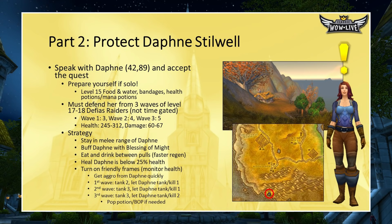Daphne's house is in a far-out-of-the-way area in an orchard in extreme southern Westfall. Run like you're heading to the Deadmines, past the main entrance and the back entrance. When you come out of the back exit, make a left and head straight back to reach the orchard. Talk to her, accept the quest, and she'll run to the house and grab her gun — because she's about to be assaulted by Defias raiders. Make sure you bring food, water, health pots, mana pots, and bandages because this is a three-phase event and you'll need to regen in between. For wave one, there are three level 17–18 Defias raiders. Tank two of them and let Daphne finish off one.